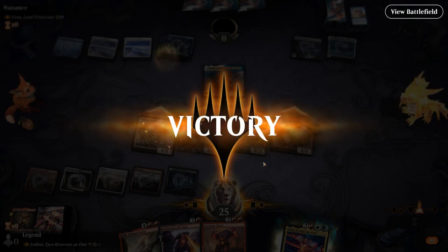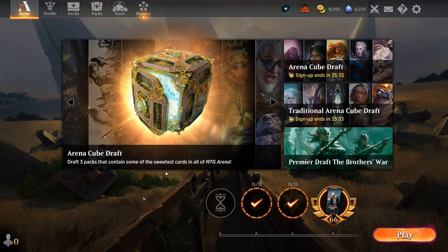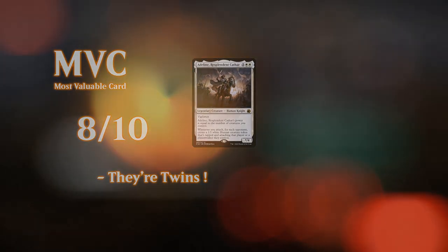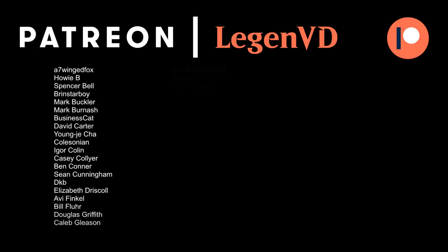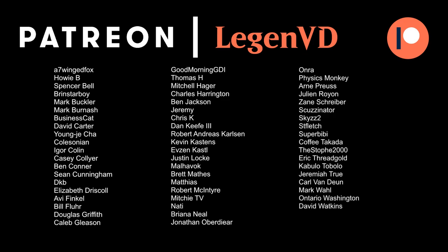So we got to see our Mardu deck in action. It definitely benefits from curving out, though being a three-color deck can make opening hands awkward since we don't always have the right colors. The more mana fixing we add, the more tap lands we introduce, making it harder to curve out with one and two drops. As we get more dual lands in the future, the mana base can only improve. But the power level when you do curve out is certainly there — doubling up on attack triggers can be deadly. Thanks for watching, hope you enjoyed, and as always have a nice day. Thanks to all my patrons; you can become a patron yourself at patreon.com/legendvd.